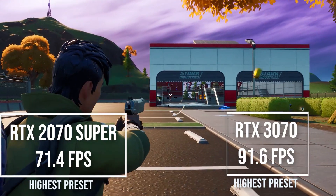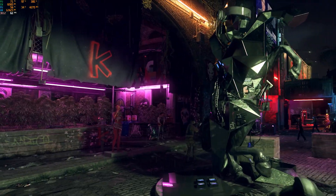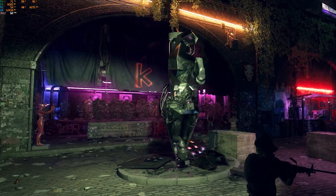Fortnite shows a similar result, with the 2070 Super giving me 71 frames per second and the 3070 giving me 91 frames per second, which is a 28% increase.